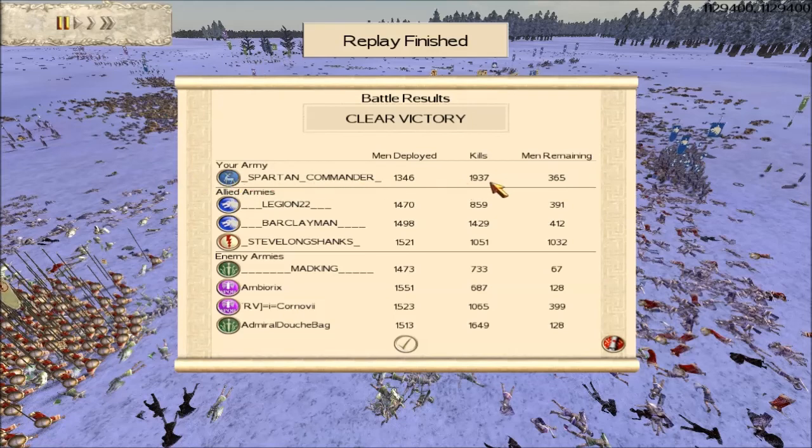That old Britannia army managed to scrape in the most kills — only about 70 kills off of 2,000, which I think is pretty good for a Britannia army and one of the highest I've seen Britannia get. I'm very pleased, bearing in mind that is an old balanced army from maybe 10 or 11 years ago. Admiral Douchebag got 1,649 kills — I thought he played extremely well on that flank attacking Legion. That Britannia army working with Rome — did you see how well that attack went in? Barclay Man went in first taking the pilums, making first contact, then my Britannia troops charged through, and finally the barbarian warlord chariots hit causing mass routes.